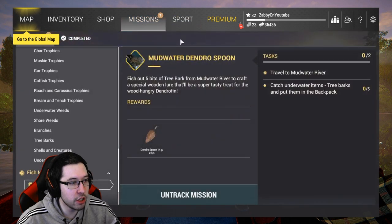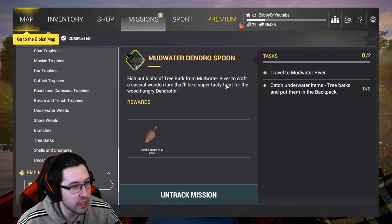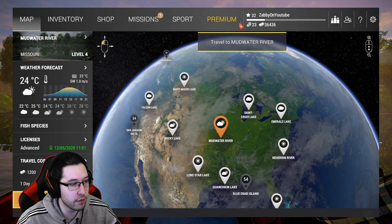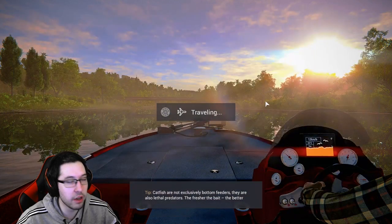All you got to do is go into missions, track the Mud Water Dendro Spoon mission. It's going to say fish five bits of tree bark from Mud Water to craft the special wooden lure — it'll be a super tasty treat for the wood-hungry Dendro Fin. Head to Mud Water River, make sure to grab an advanced license, and I'll see you there.